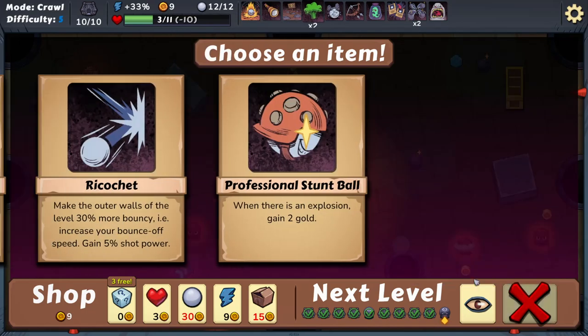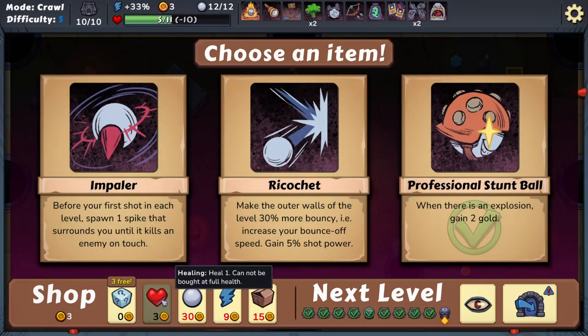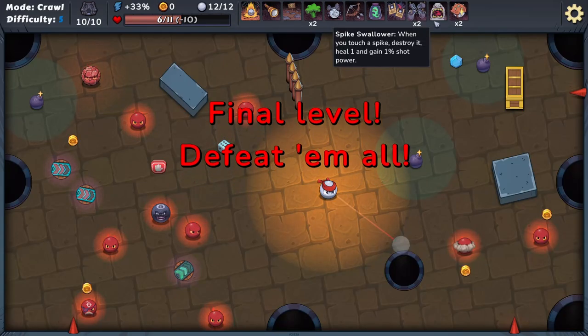I'll take broccoli. Make walls bounce with an explosion — gain two gold. Or spit out eight bombs every start. We'll take that. And I'm going to heal, heal, heal with my remaining money.